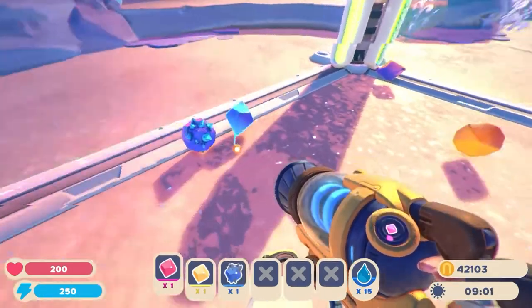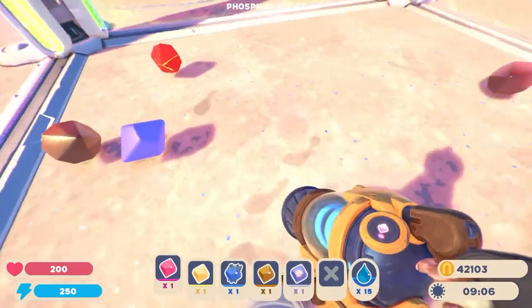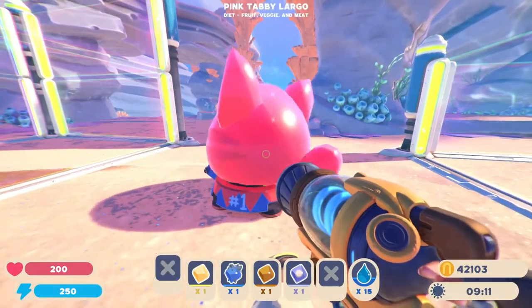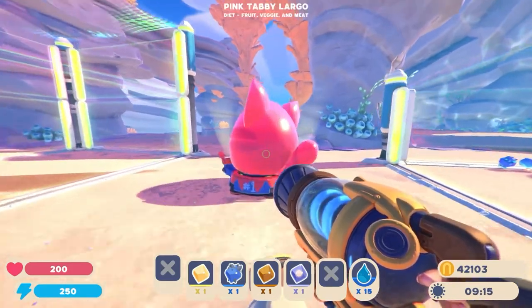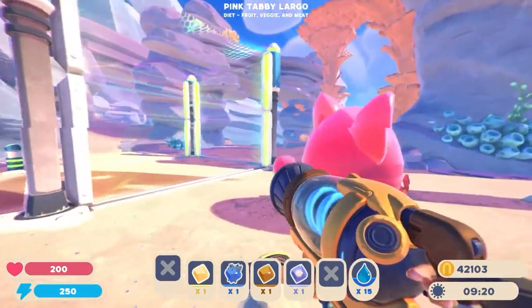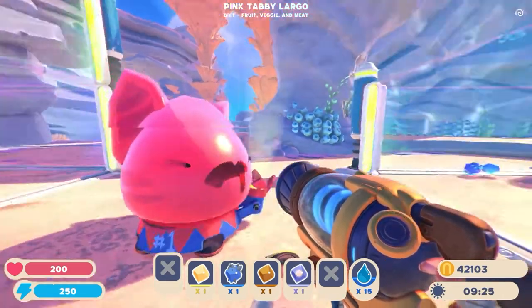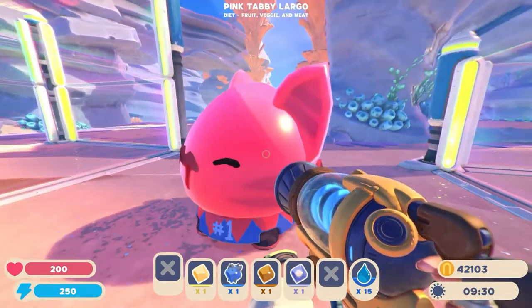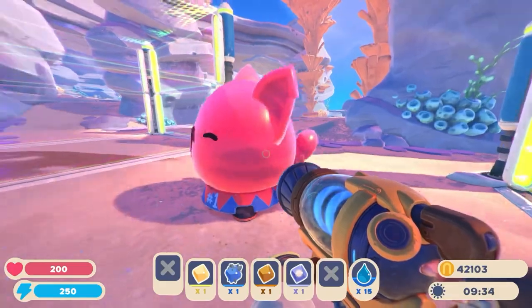First one is the Pink Tabby. Honestly, one of the worst there is. Anything combined with pink at the moment just seems to be really bad. I think there's only been like one good combination, and I've already done all the combinations for those, so if you want to go and check out what that good combination was, go and check that video out. So yeah, that's the Pink Tabby Gordo — not that good.